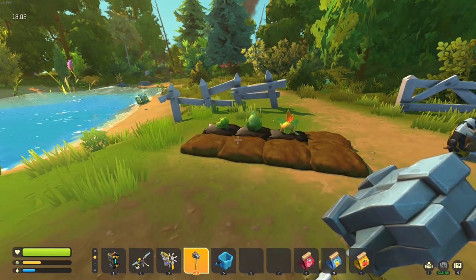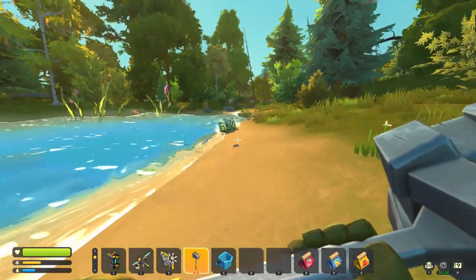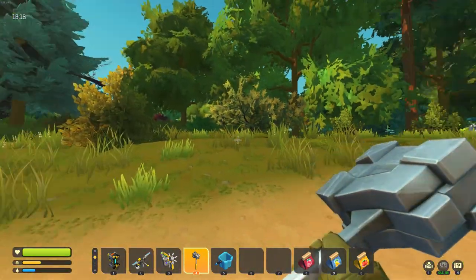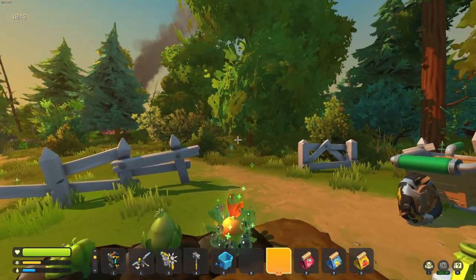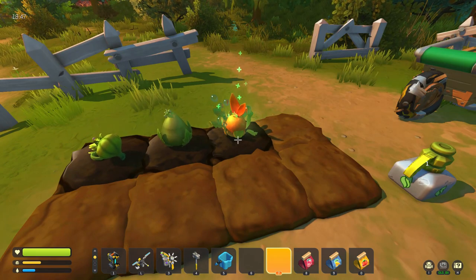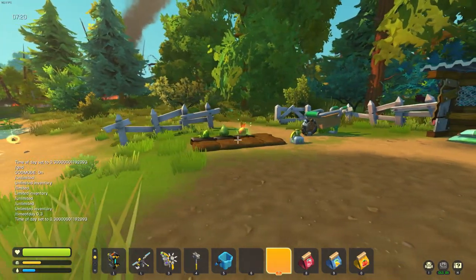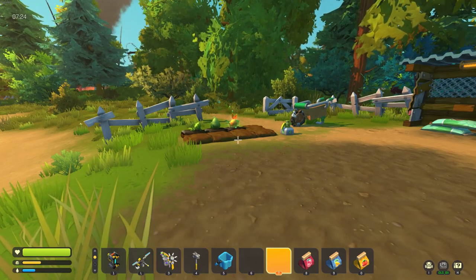The best way to get seeds, fertilizer, and soil is to just simply smash chests — in most of the chests you'll find that sort of stuff. Fertilizer can be used to put on the crops. When you see those little pluses, that's how you know it's been fertilized, and that halves the grow time, so you'll actually be able to grow two full crops in a day.